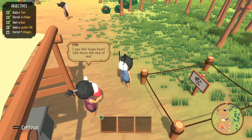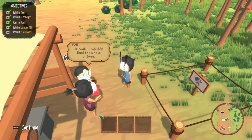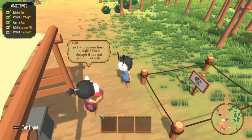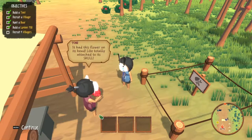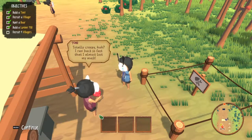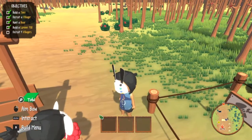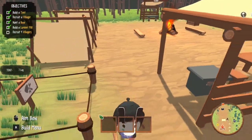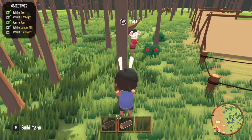I saw this huge boar that was twice the size of me — everybody's talking about this huge boar. I guess we have to hunt that; it'd probably feed the whole village. So I was gonna hunt it — even though it looked kind of greenish — but I saw something really strange: it had this flower on its head, totally attached to a skull. Kind of creepy, huh? I read back so fast I almost lost my mask. I'm guessing the flower is a parasite, taking over its brain.